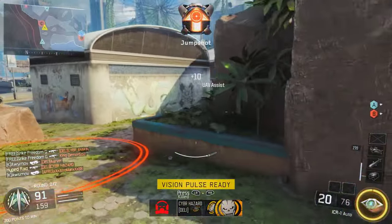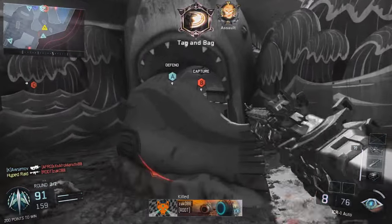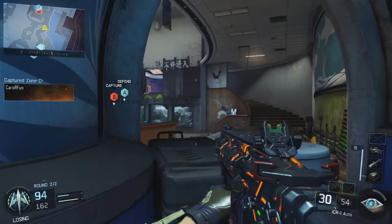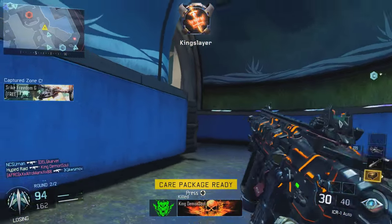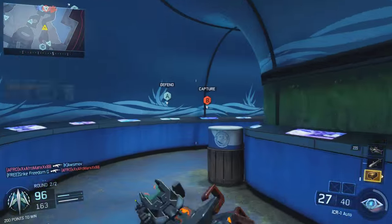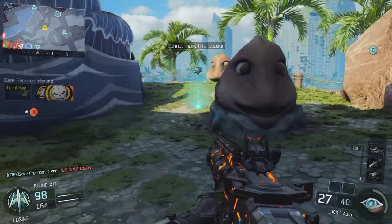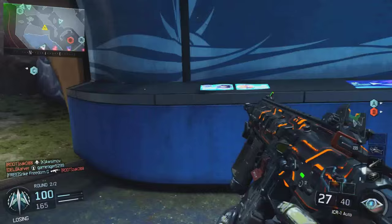I do feel like there needs to be at least one more gun in all the lists — maybe two more for submachine guns and one more for Assault Rifles. I just feel like this game is missing some guns. Shotguns, four is okay. Light machine guns, four is okay. Snipers, four is okay. But I do think the submachine guns need about two more, and the Assault Rifle needs one more. But let's move on to the shotguns.